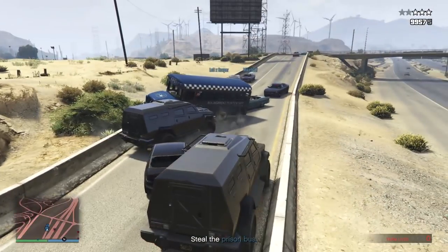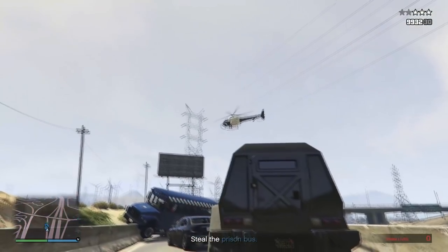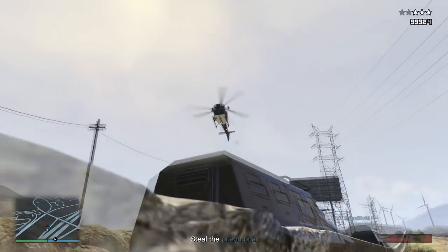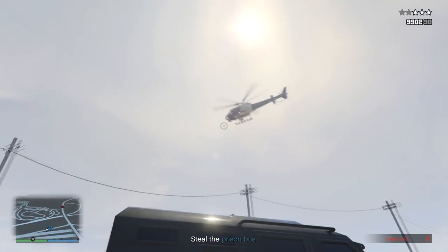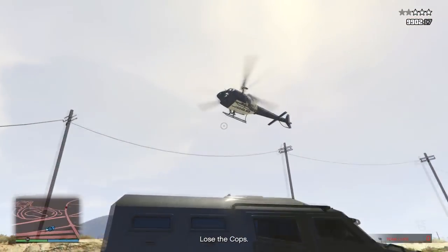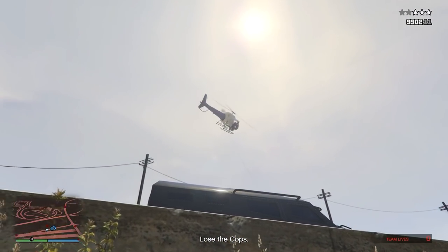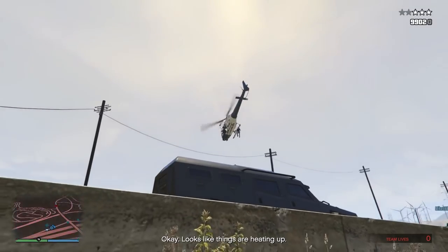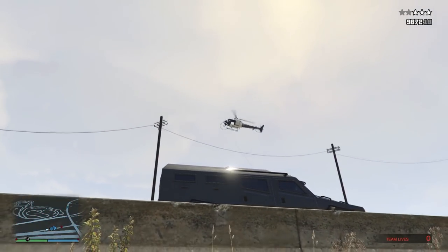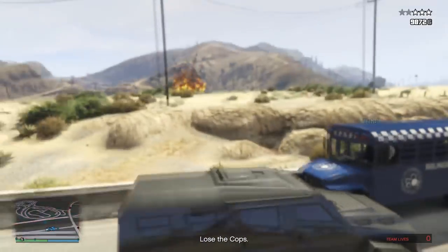You essentially want two Insurgents at either end to block the bus in the middle so it can't get out. Make sure you take out the driver of the bus so it can't drive away. There's also an FIB car following the bus, so take those guys out as well. Have someone get out and take out the chopper with an RPG or a homing missile — though it isn't really going to bother you too much as they aren't great shots, so you can stay in your car and try to take out the pilot with a machine gun. Then one person needs to get out and get into the bus, making sure they don't block the escape route.